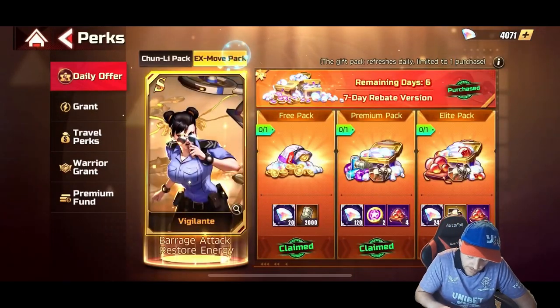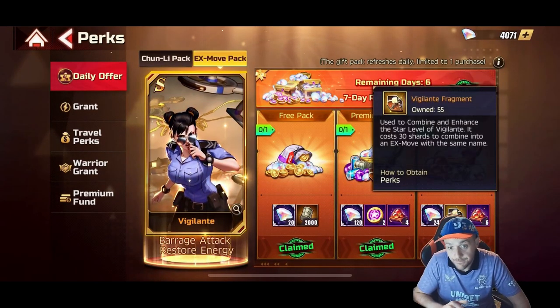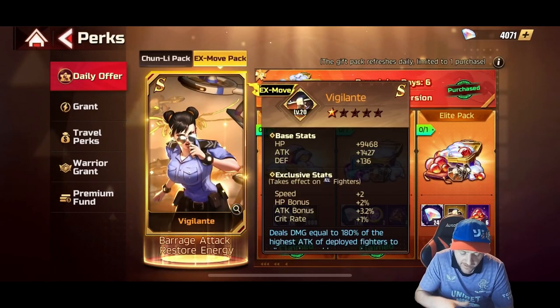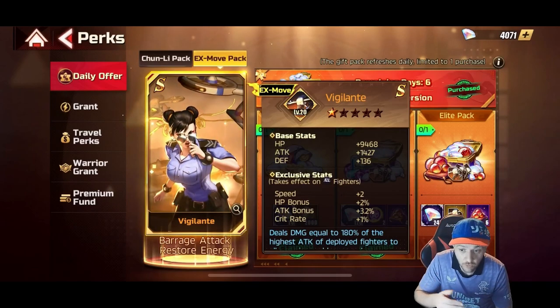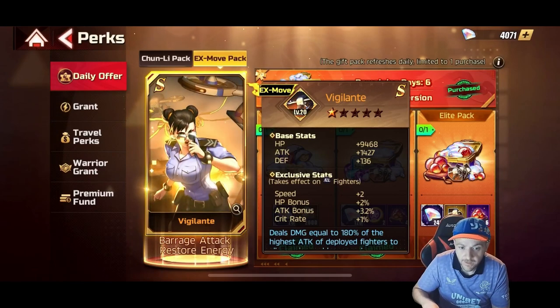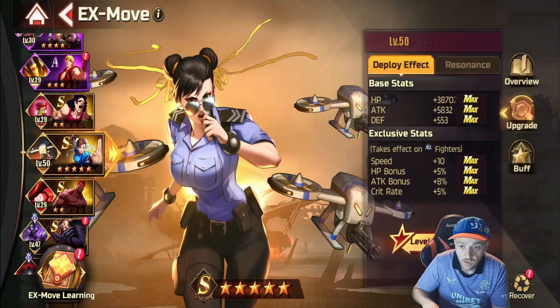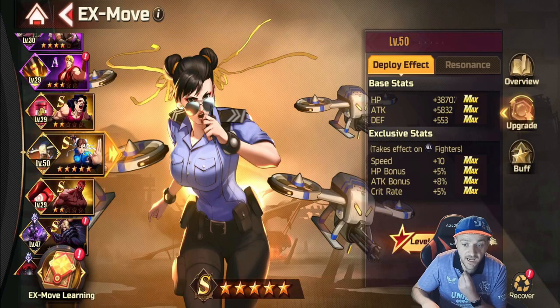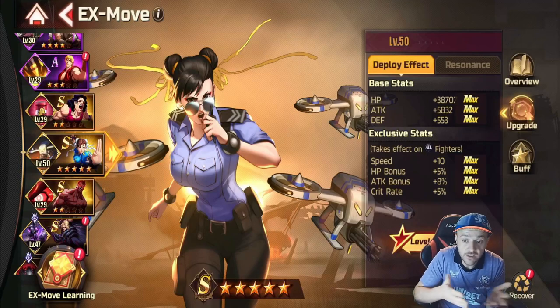So I'm going to show you what it is. We need to go in here, and it is Vigilante. This is Vigilante at the level I've got it — one star. Vigilante does go a lot higher, all the way up, and it can actually give you 10 speed, 5 HP bonus, 8% attack, and 5% crit rate. A lot of people would buy this for one specific reason: if you've played a lot of these PvP-style games with a speed system, you know that he who goes fastest tends to win.